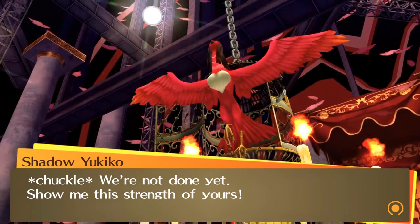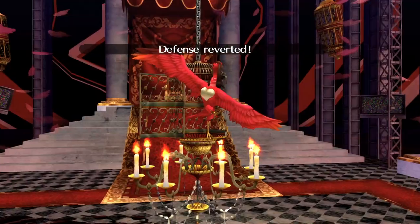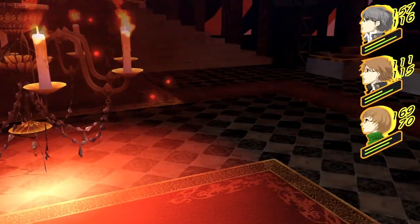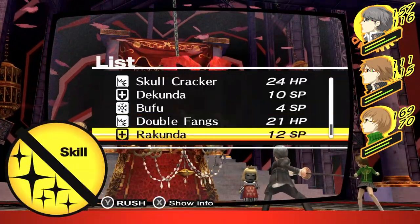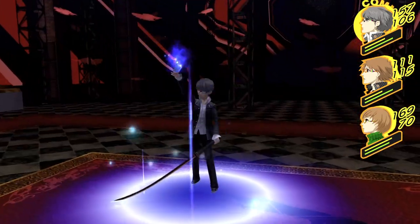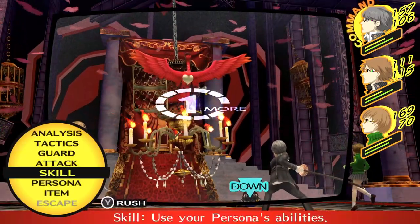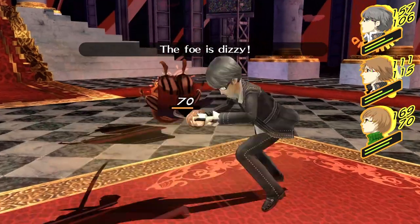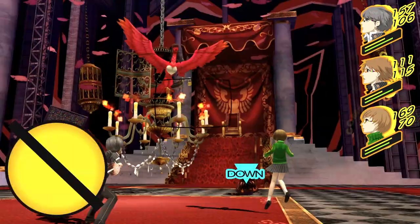After you've gotten Shadow Yukiko down to about half of her health, she'll summon her Charming Prince to assist her in the fight. Not only is this another enemy to deal with, but the Charming Prince will start healing Shadow Yukiko, which means you want to take him out quickly. This is why you should bring an electric persona like Izanagi, because he's weak to electric spells like Zio — so target him as relentlessly as possible with the protagonist. However, he is strong against wind spells, so don't waste Yosuke's SP targeting him with Garu skills.